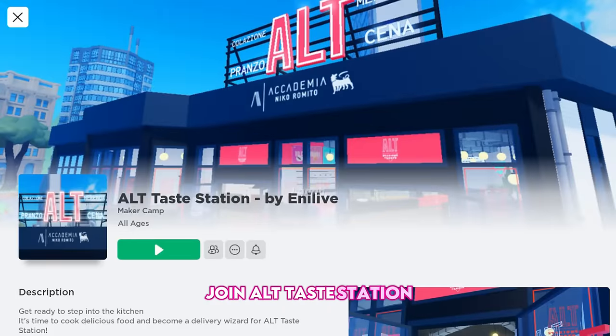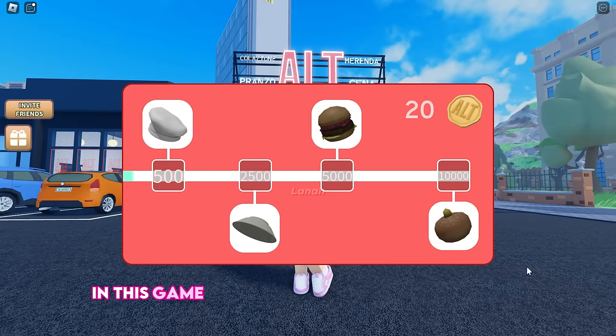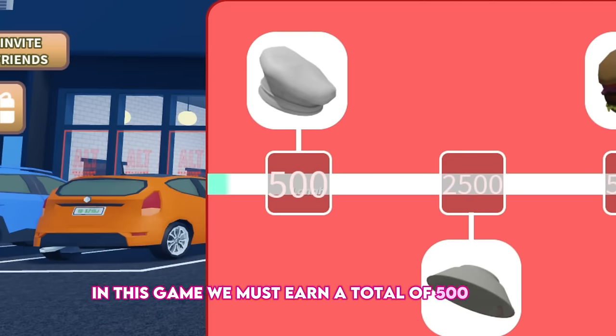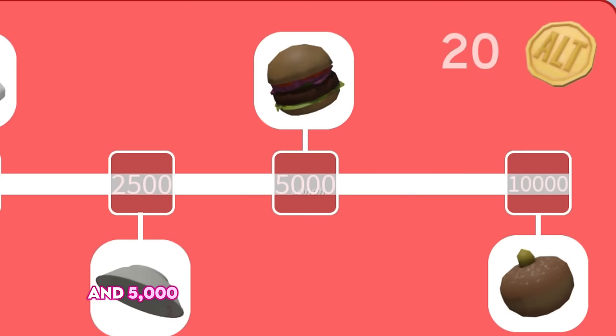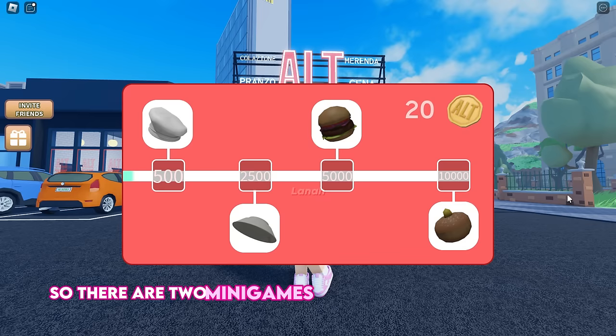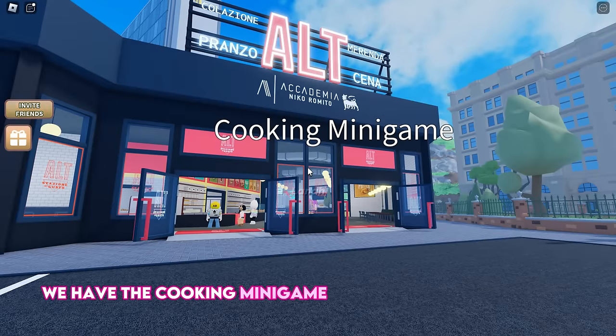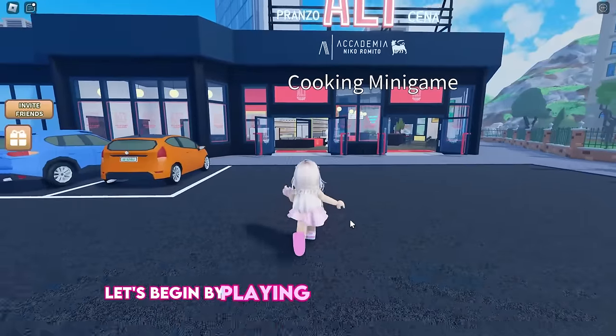Join Alt Taste Station to get two free UGC items. In this game we must earn a total of 500 coins for the golden chef hat and 5,000 coins for the burger head accessory. There are two minigames you can play to earn coins: the cooking minigame and the delivery minigame.